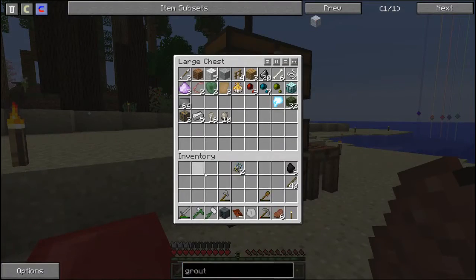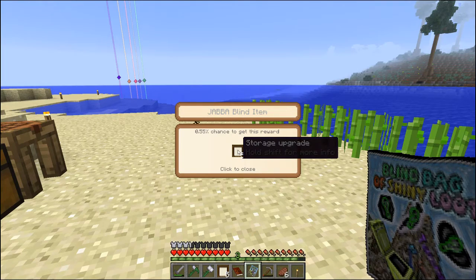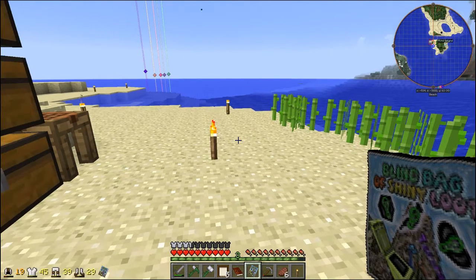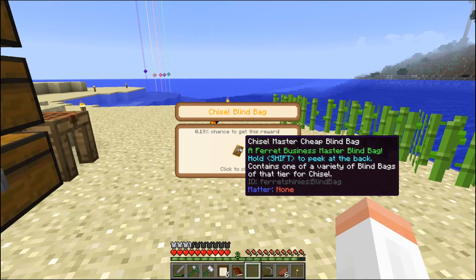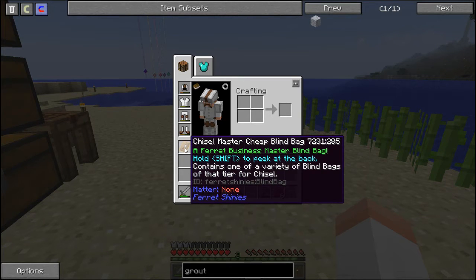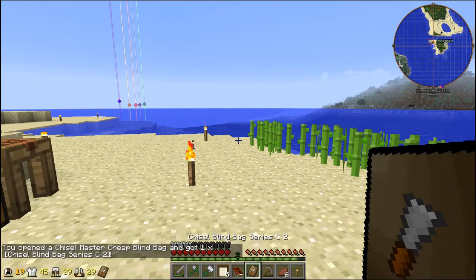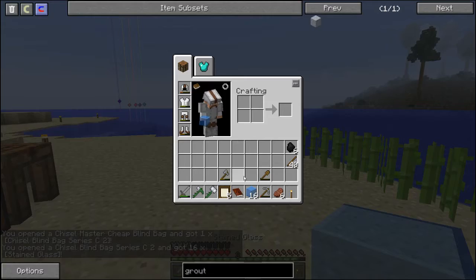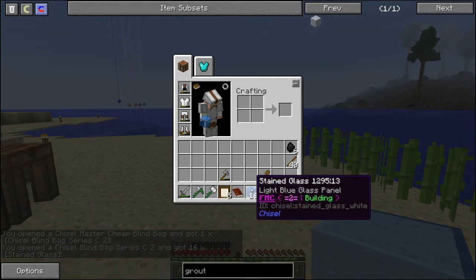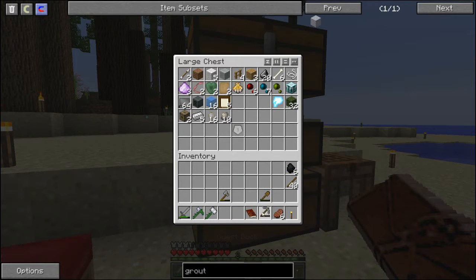Oh, I got some bags too — gotta open the bags. I don't know what the Sag Mill is really gonna be used for. Let's check this out. Basic Blind Bag of Blindness — okay, a Jabba storage upgrade, that's not bad. And Chisel Master Cheap Blind Bag. Oh, another blind bag. Hold Shift to peek at the back. Some light blue stained glass. That will come in handy when it is time to do some stuff.